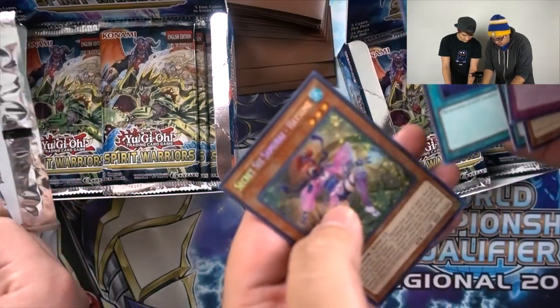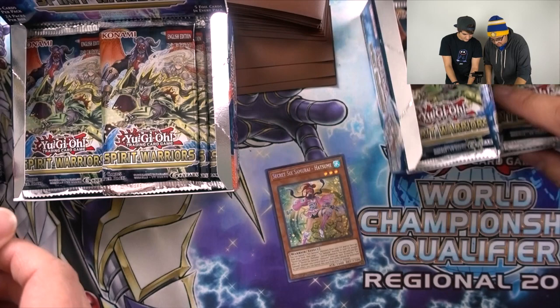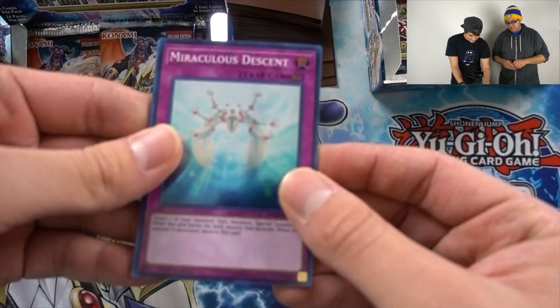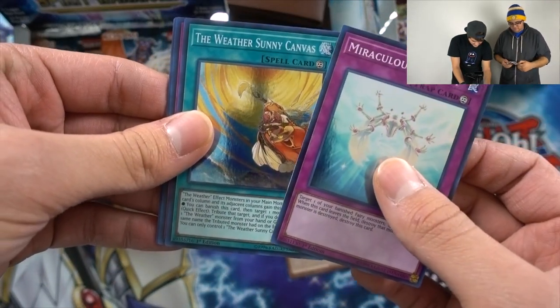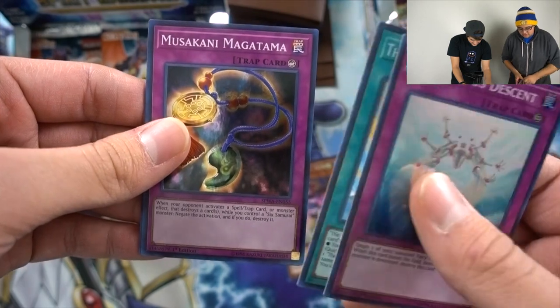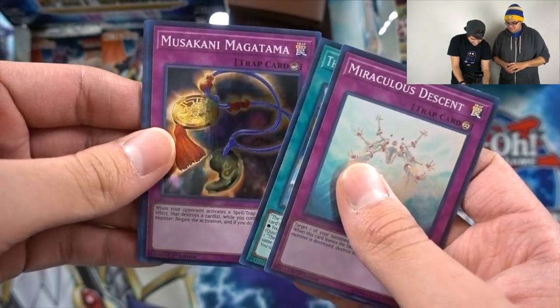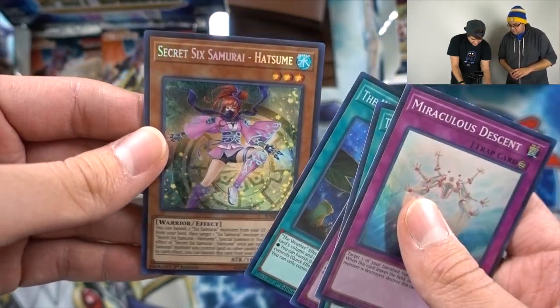So we'll see what the ratios are for all these boxes. Here we go — Kazan Knight, Photon Veil, Constellar Belt, Hatsume. I'll put all my secrets over here. Miraculous Ascent, The Weather Sunny Canvas, Muscani Magatama, The Weather Rainy Canvas, Secret Six Samurai.